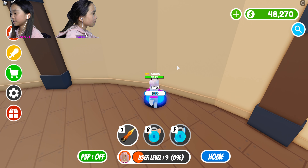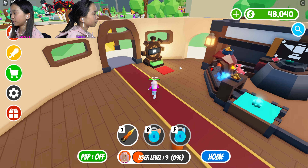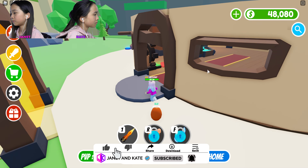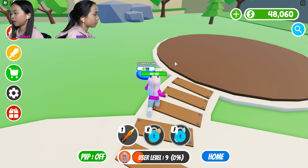I'm gonna get the shelf, shelf lights, and a table. I don't see anything else right now. Oh, there's some items outside. Teleporter base, teleporter floor, teleporter, teleporter gate. I'm gonna get these two items too.